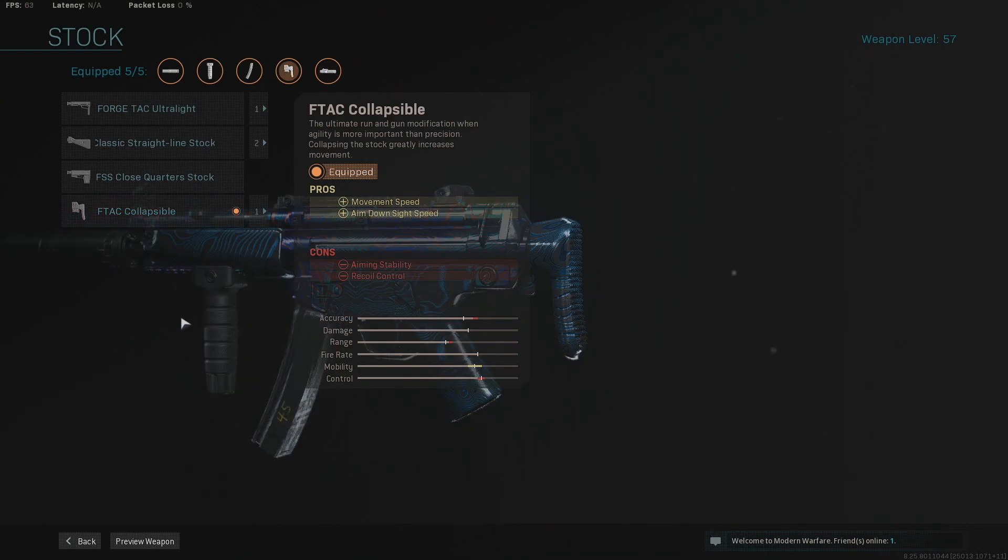Next up, we go for the FTAC Collapsible to increase the movement speed and ADS speed. Obviously you want to be the first one to get shots off with your SMG. You're going to be up close and personal — you need to be shooting fast and first so you get easy kills.